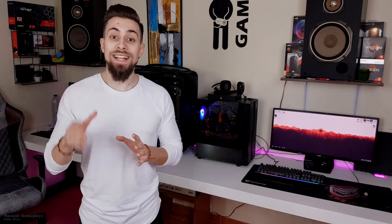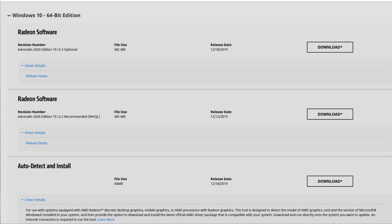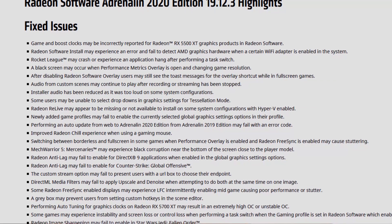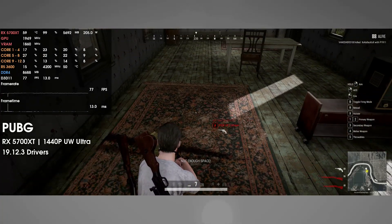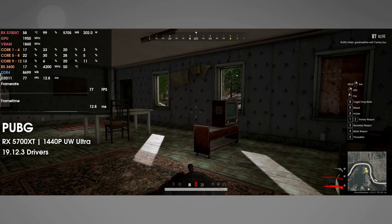AMD released the 19.12.3 drivers which fix a lot of things — you can see that in the release notes. I've been testing these drivers for about four or five days and they are pretty damn stable. The previous drivers were a stutter fest in most games, with black screens happening out of nowhere, and FreeSync issues, but these new drivers fix all of that.